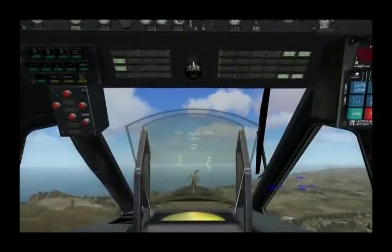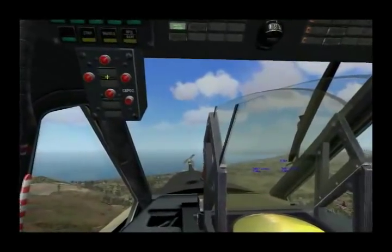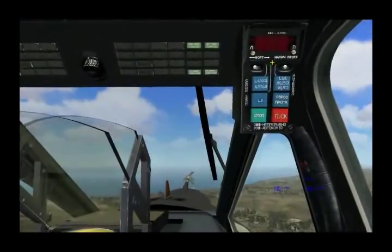The Black Shark has two defensive systems: the laser warning receiver — the LWR — and over here we have the UV-26 countermeasure panel, which will dispense flares.